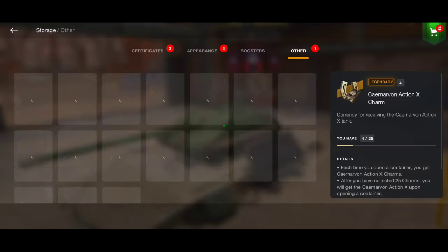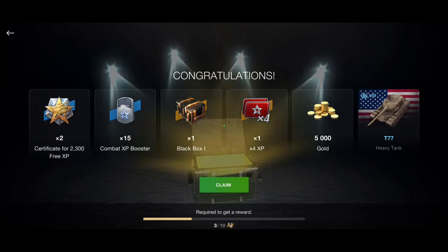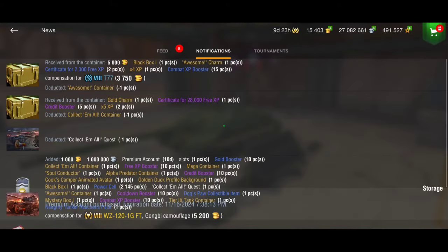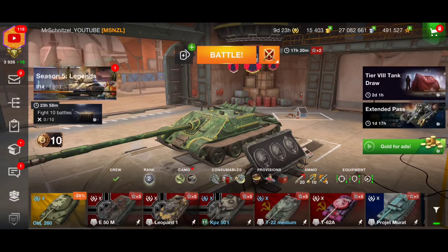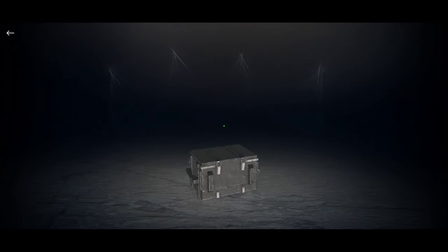Alright, that was my collectible container. The awesome container — oh my goodness, look at this: 5k gold! This is so crazy. A black box and the T77 collector tank — that means compensation again, so already 8k gold. Let's see what I get from the black box. Notifications — I got the T77. Look at this: 5k gold plus 3750 gold. This is just insane, what a lucky opening!